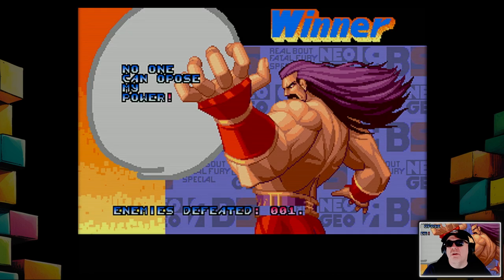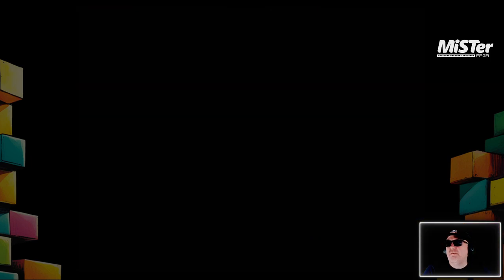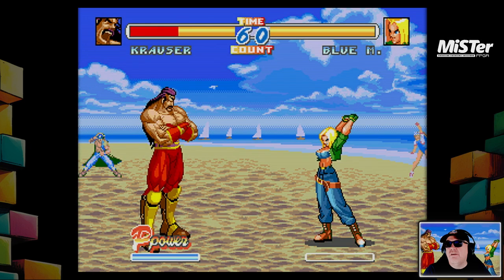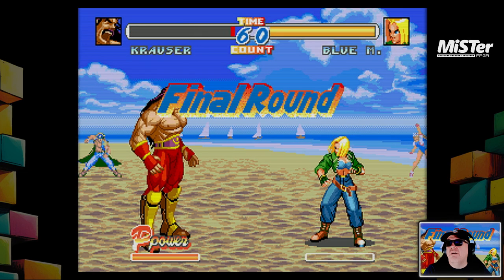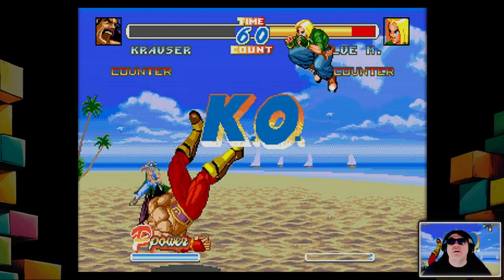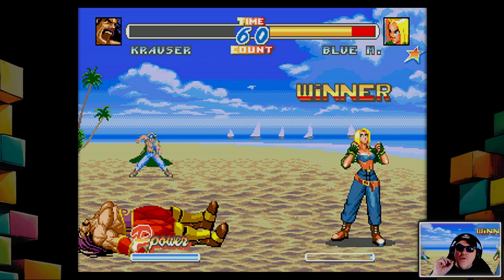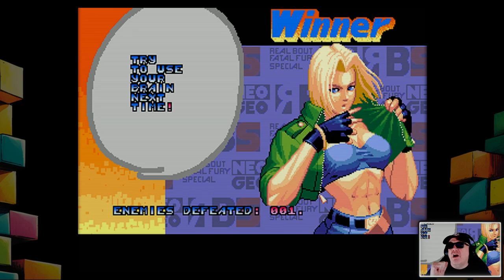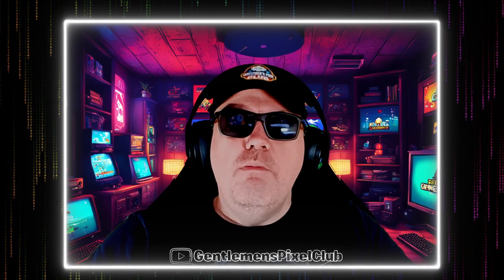He just survived! Look at his strength — it's got to give me a little top-up. 'No one can oppose my power!' Hmm, until the next match. So now you're fighting Mary — hello Mary, we've met you before. It's given me no refill at all. What was he saying about nobody can oppose his power? I think he's slightly mistaken. Enemies defeated: one — we did rather poorly.